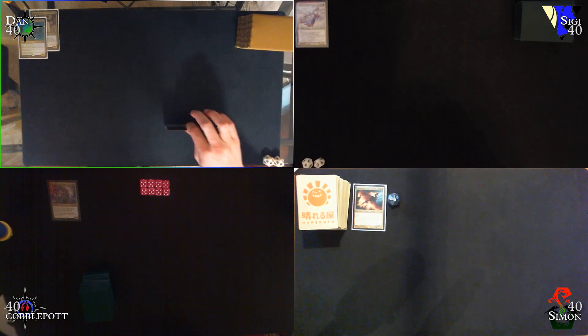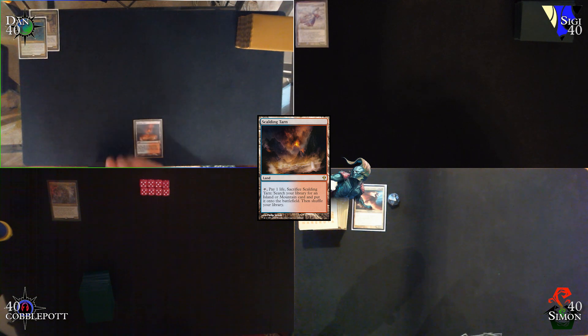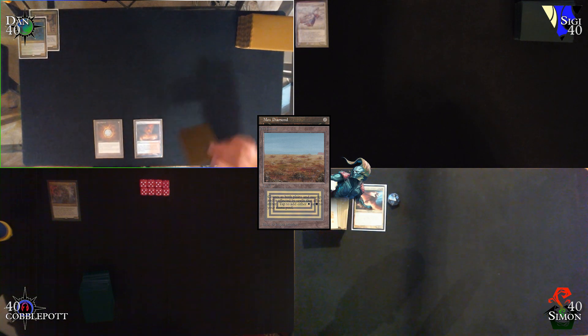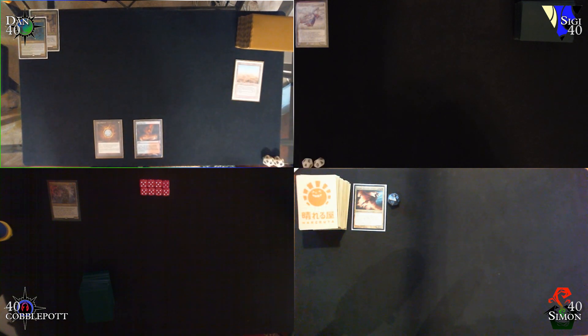I draw for turn, play a Scalding Tarn, cast a Mox Diamond with a trigger, and discard a Scrubland. After that, I will pass turn.